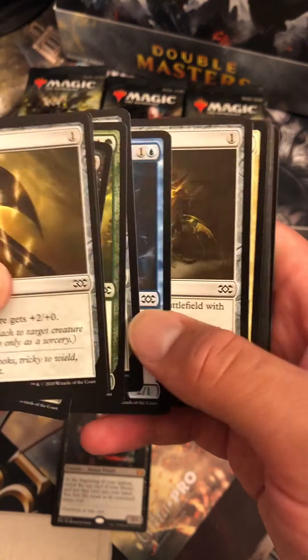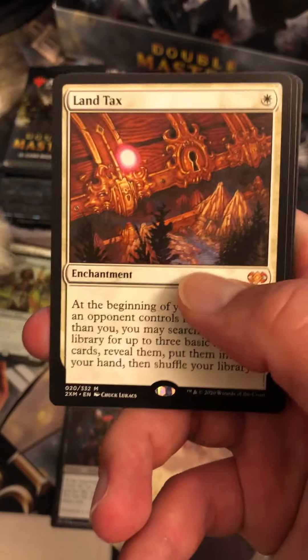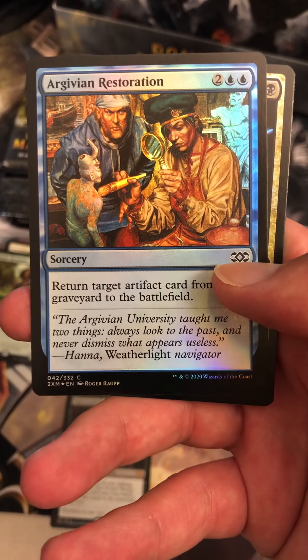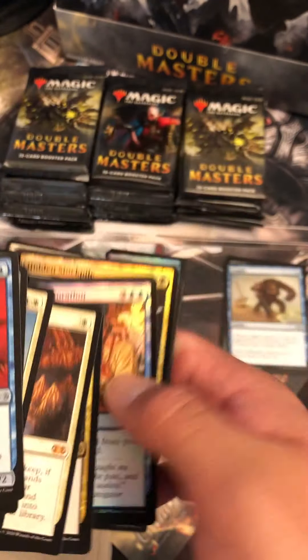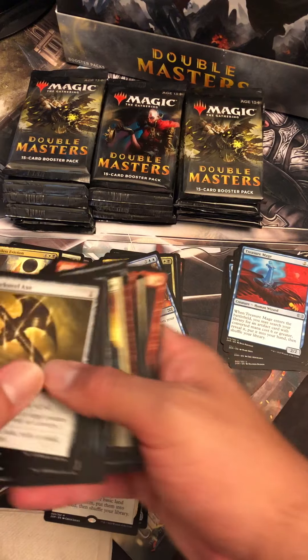Midas, continue the streak. Temur Battle Rage — very good uncommon. Warding Jailers — good one. We got Land Tax! Look at that — two Mythics in a row! Land Tax, Merciless Eviction, Orgivian Restoration, and a Hidden Stockpile. Two Mythics so far.